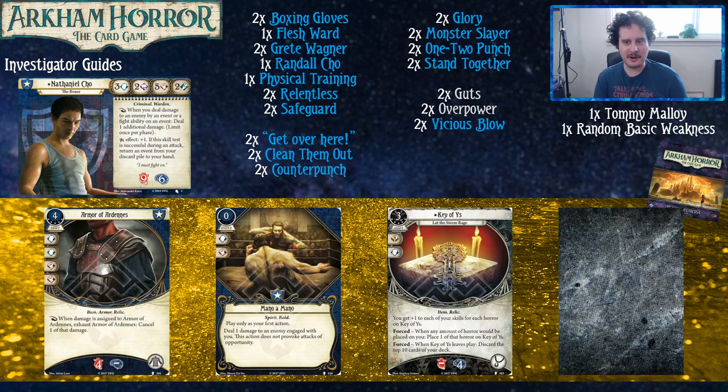Armor of Ardennes is just freaking fun. Whenever damage is assigned to it, you can exhaust it to cancel that damage. It would technically be illegal to wear armor in a boxing match, but in Arkham Horror everything's totally on the level. Mano a Mano is a spirit card — that's important — and it deals two damage to an enemy, which is pretty sweet. There's a level two upgraded version that deals three damage instead. If you want to go really hard on the spirit kill-people-with-events strategy, Mano a Mano is a good one.